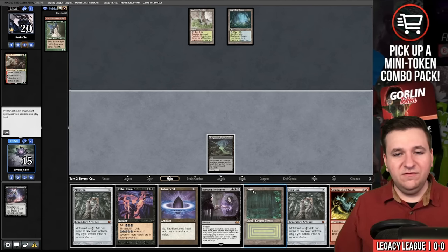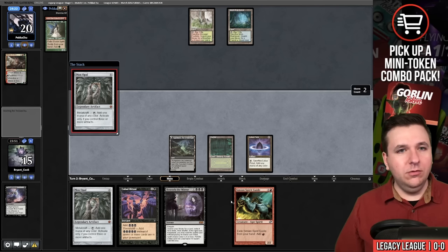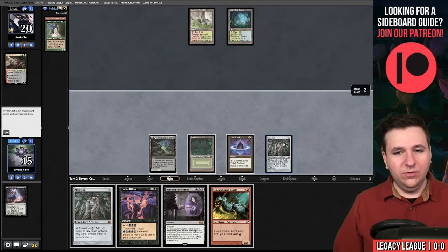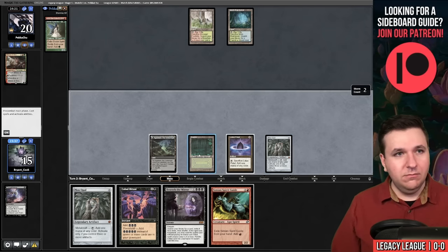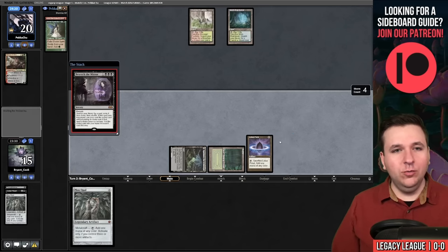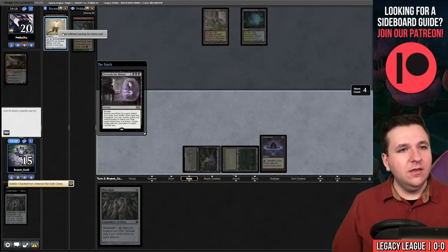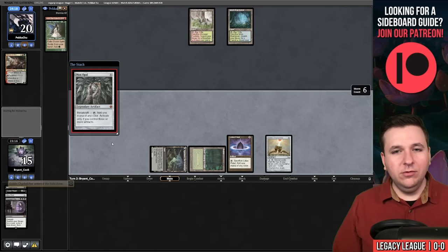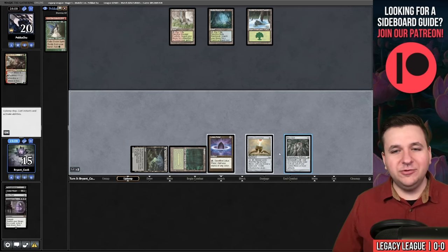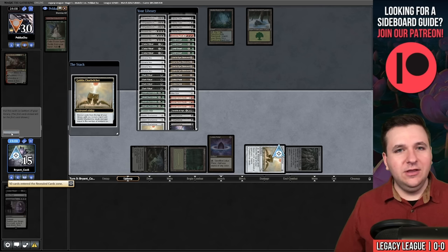Simian Spirit Guide — what does that do for us? We can play Lotus Petal, Mox Opal, pitch Spirit Guide, Cabal Ritual, sacrifice Opal. Beseech — I don't think I can win with Beseech here, but we can put Belcher into play. We pitch the Spirit Guide, cast Cabal Ritual, Beseech the Mirror sacrificing Mox Opal, and grab Belcher. Cast Goblin Charbelcher, play Mox Opal, pass the turn. Opponent plays a Basic Forest. In our upkeep we activate Goblin Charbelcher targeting them. Pew pew! Sweet. Game 1 goes to us.